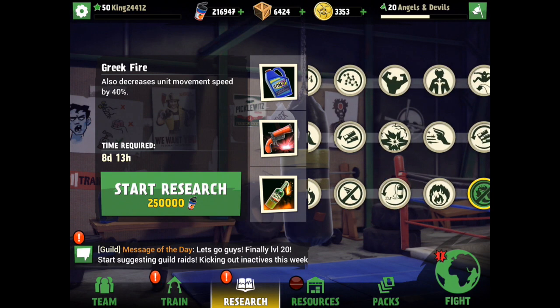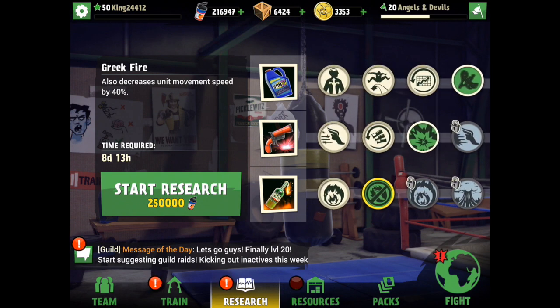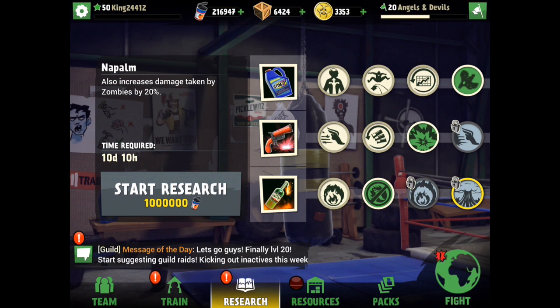I need to get 250,000 more cans. I only have a few more upgrades to do in my research center, which is pretty cool — that'll be maxed out. But it takes a lot of cans: 500k, 250k, 250k — that's a million right here, which is a crazy amount of cans.